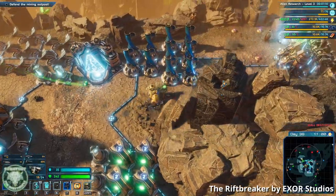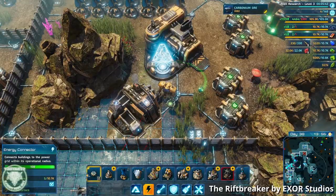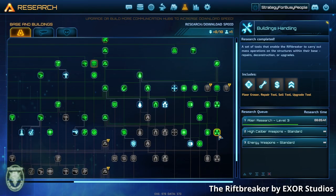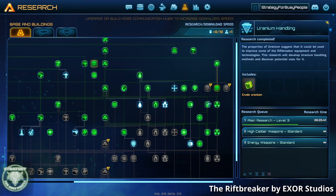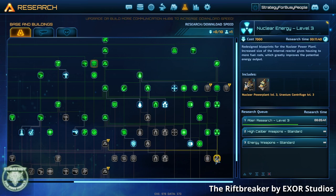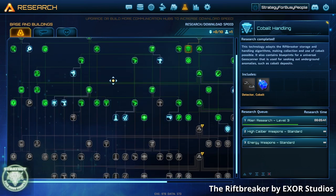But it starts to fall apart relatively quickly for me. There is a supremely complicated tech tree with all this wild stuff on it. Like most tech trees, earlier stuff helps unlock later stuff. Some later stuff requires that you level up your headquarters, and doing so unleashes a huge alien horde attack because that particular aspect of construction is too annoying for the alien homeowner association to ignore.